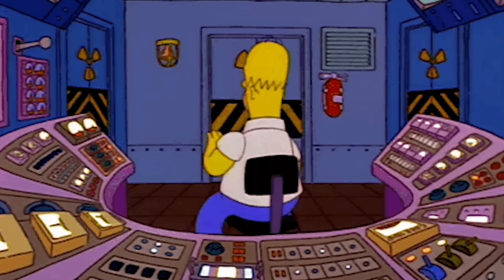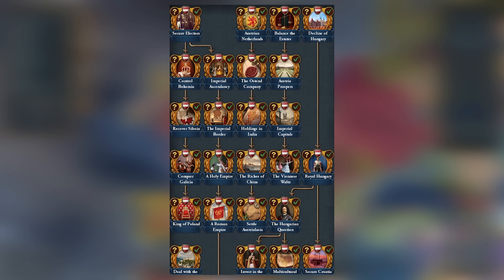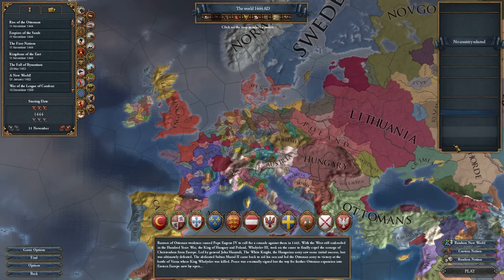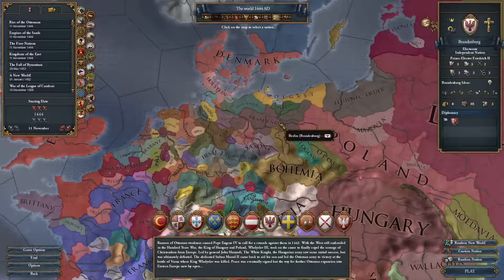Hello, my fellow chairs, welcome back to EU4 Mission Tree Only, the series where we look at a nation's mission tree and complete it within its entirety without expanding outside of it. Today's nation is Brandenburg, and yes, that also means we're going to be playing as Prussia as well.